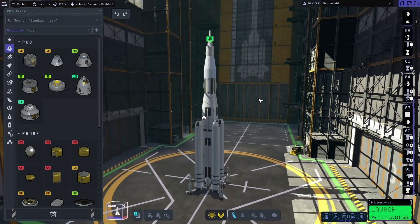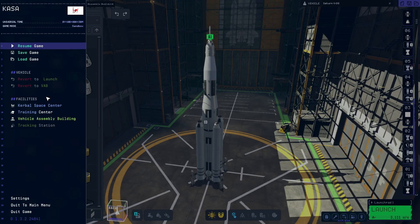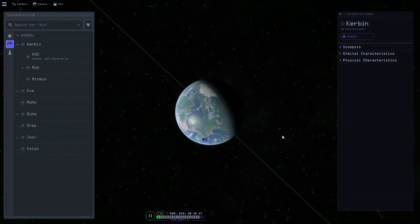Before we even launch there is one key thing that we need to do if we're trying to get to Duna. If you're just trying to launch into orbit then this bit isn't necessary. However, what we are going to do is we're going to go to the Kerbal Space Centre and then straight to the tracking station.